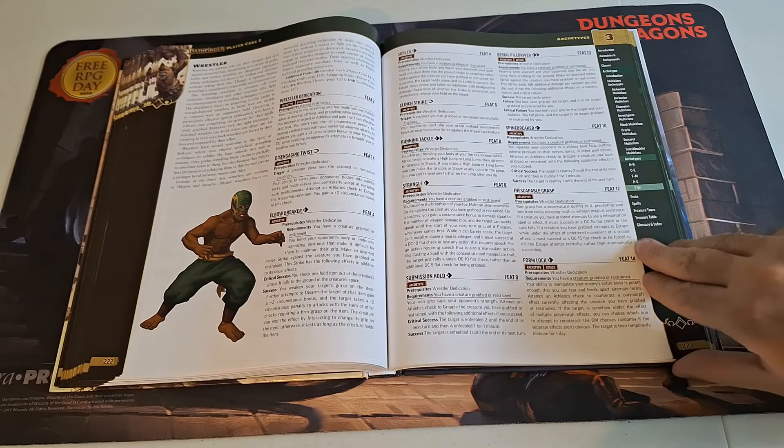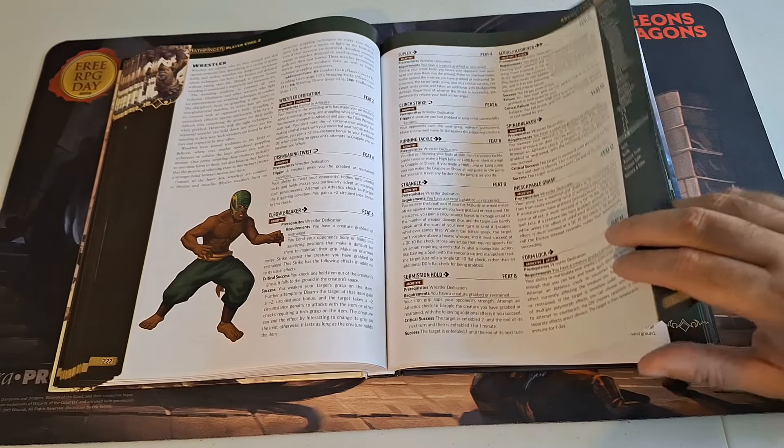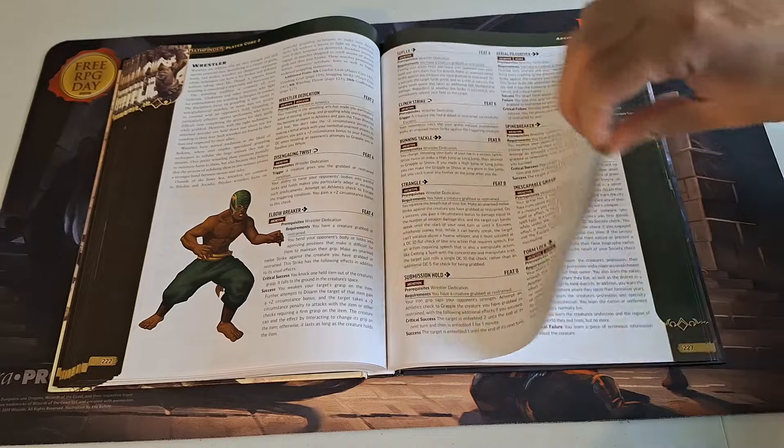The archetypes are what prestige classes should have been — they're just a better version of it and I'm all in on how they work. There are also a couple more like the Viking, the Weapon Improviser, and the Wrestler. The wrestler has submission holds, the Elbow Breaker, and I believe a Suplex and Aerial Pile Driver. If I made a wrestler archetype character, that Aerial Pile Driver would absolutely be described as a tombstone.